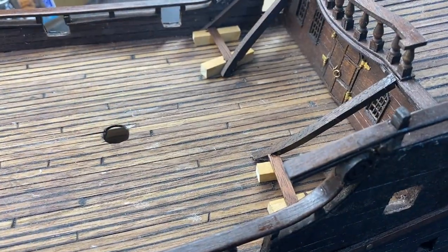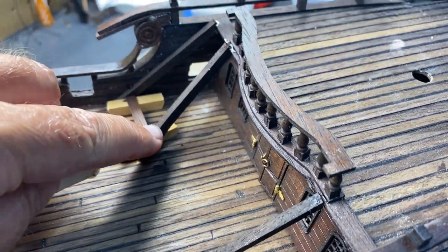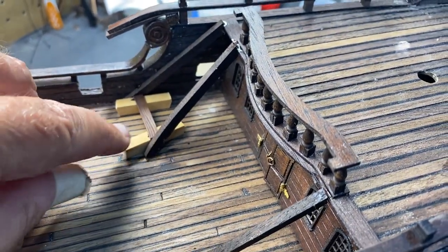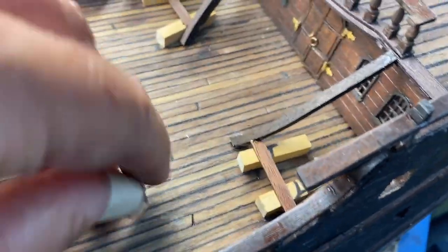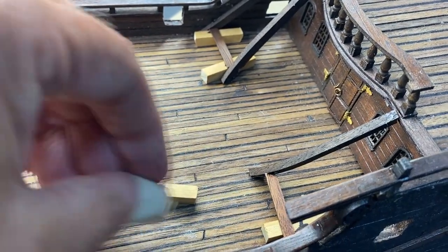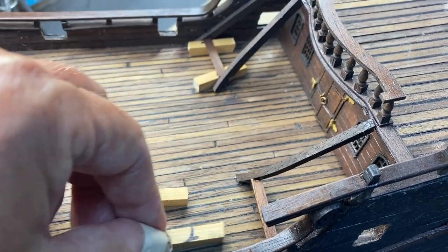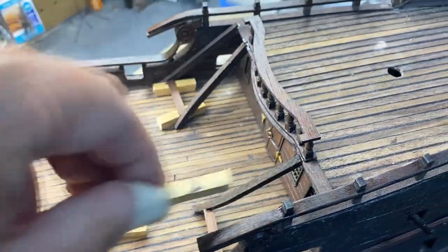I struggle making staircases and stairs, so I made myself a little cheat tool. I put the frames in, then took these little pieces of wood — I can lay that under it, glue the little step in place, and that gives me the space I want. Once it dries, I can work my way up the staircase.